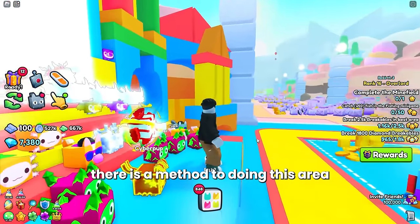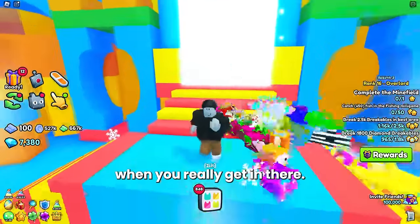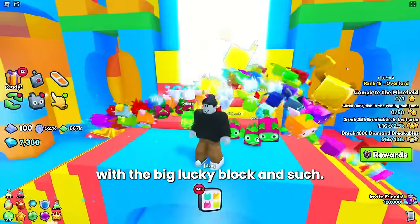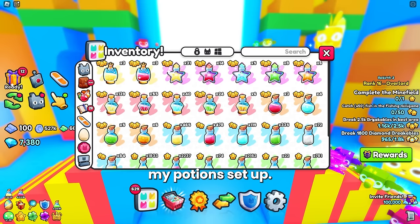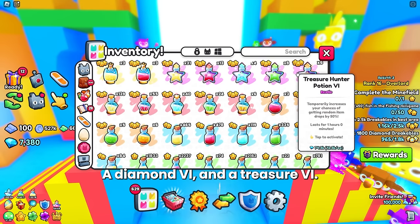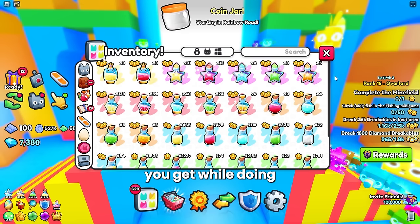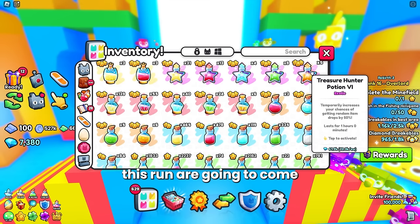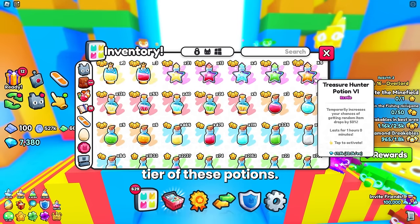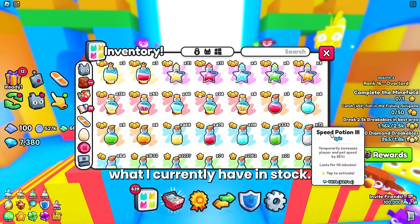There is a method to doing this area because it is not clear cut, and there are no instructions when you get in there that tell you how things work with the big lucky block. My potion setup: I currently use one Damage 6, a Diamond 6, and a Treasure 6. Treasure 6 is super important because most of the diamonds you get during this run are going to come from the drops. You don't need the tier 6 versions — use whatever tier you currently have.